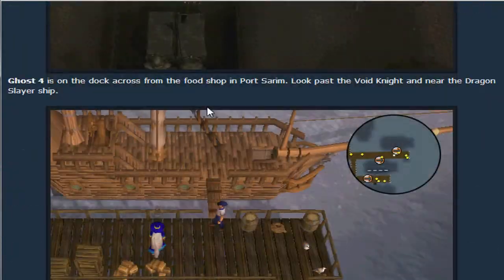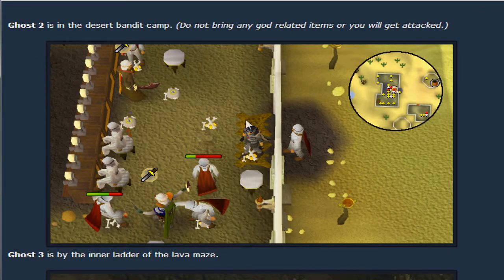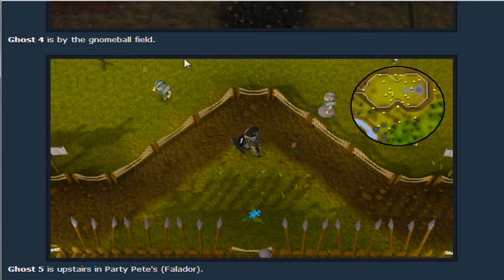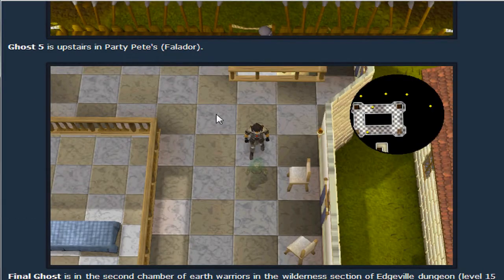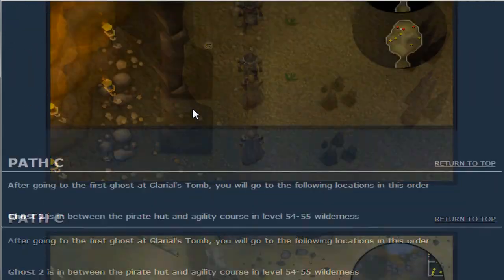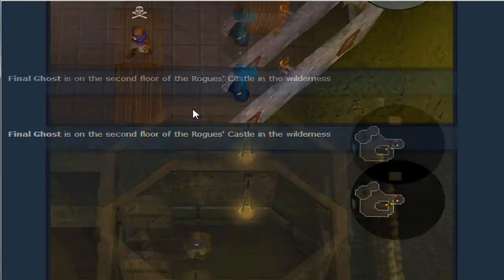I scrolled down to B. So I've got to go into the lava maze next, then the battlefield, then the party room in Falador. And you can drop and get more at every location.